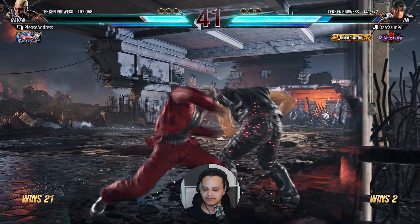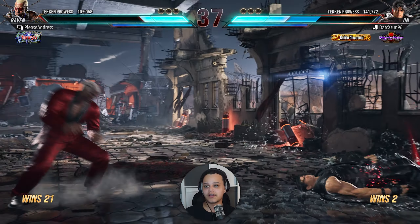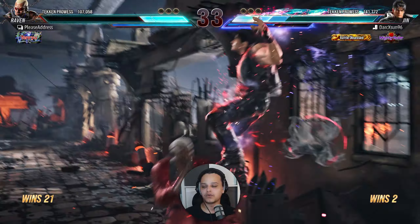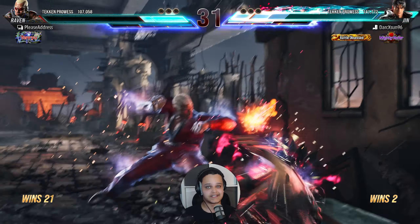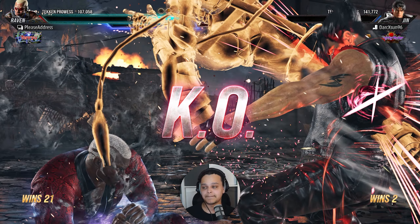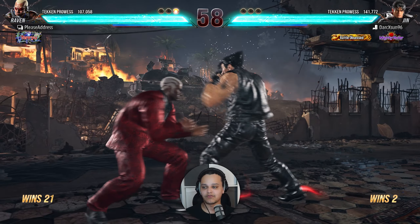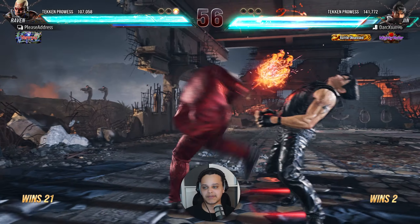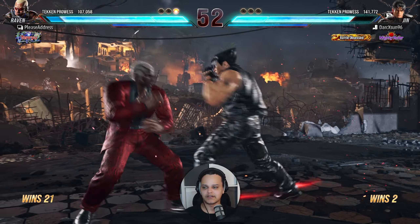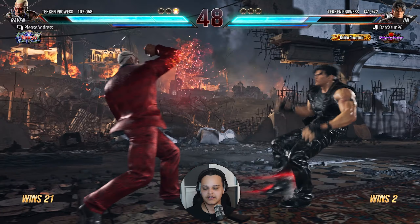That's minus 12. Keeping him locked down in the corner. Throws are really, really effective — that's one component of breaking your opponent's defense. If you feel like you can't open people up, throws are really good at doing that. As you'll see, purple rank players don't deal with throws at all. Raven has a really good throw game — mix up the one command throw, the one plus two command throw, and generic throws to keep people guessing.